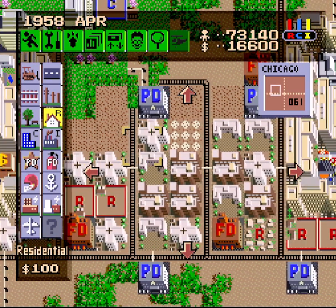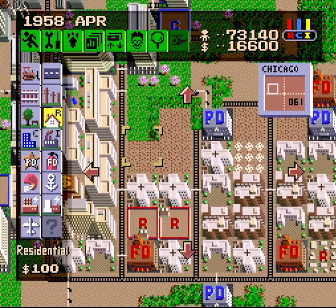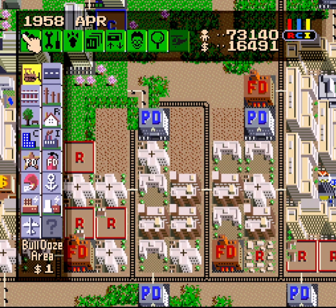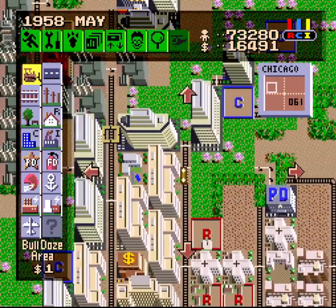Let's put the residential zone somewhere else — maybe over there, that might work out. Let's just make sure we don't get another hospital; we shouldn't be able to. You're not supposed to get multiple hospitals in a row like that either. There we go — let's make sure everything is updated. Good. Seven hospitals and seven schools right now. That's all I need.